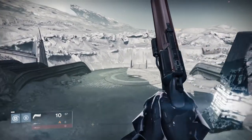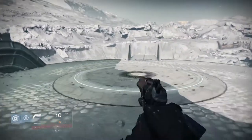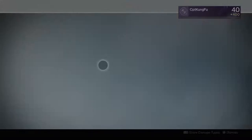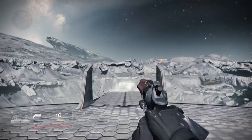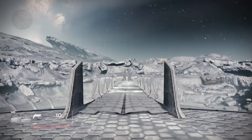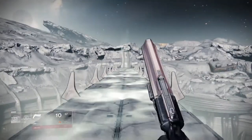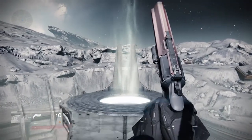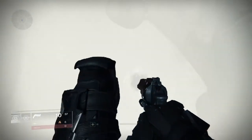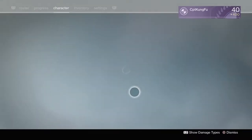Now, you're going to obviously want to start up the Crota's End Raid. Once you spawn in, you're going to want to activate this plate by standing on it — it's as simple as that. Then just wait for the bridge to be formed. Once it's formed, you're just going to head to the middle of the Hellmouth and drop right into it.